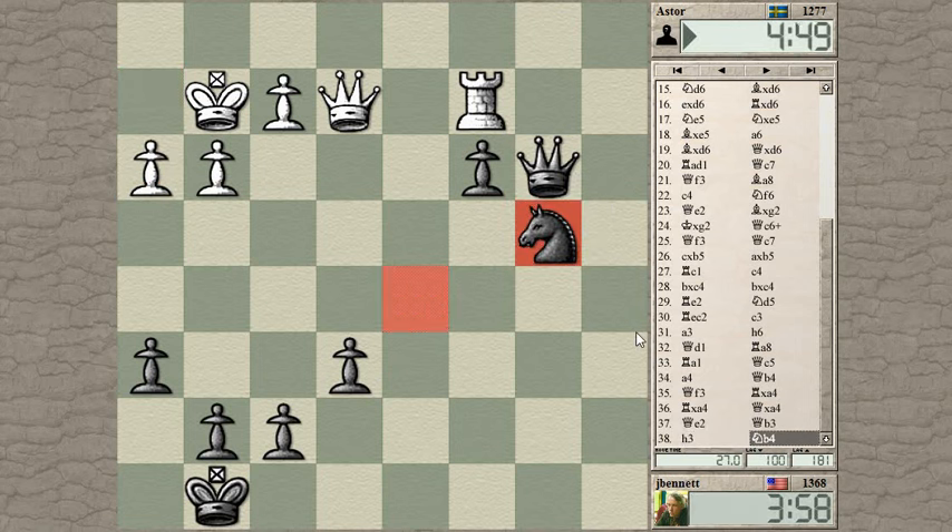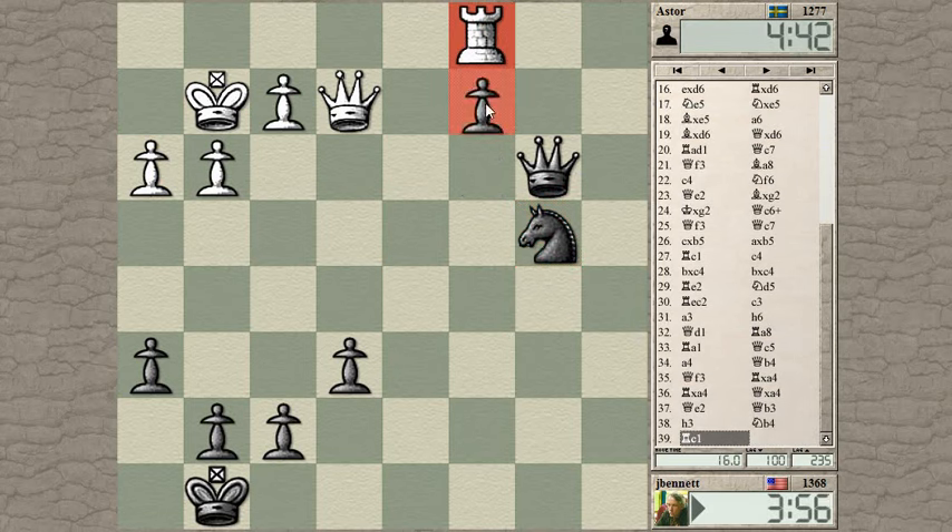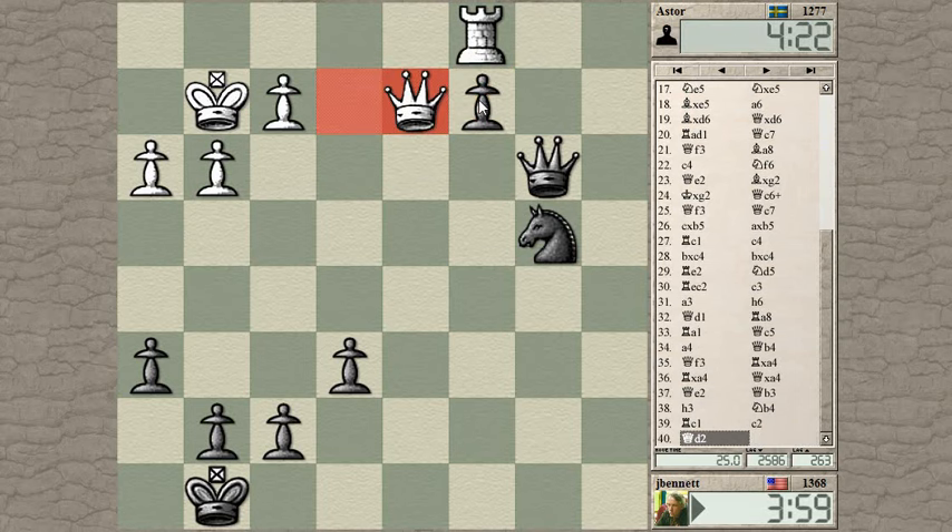There's no check on my king. My knight is defended — he could try to pin the knight but I can take his rook with my queen. So all the way to c2. If I play queen to b1 — no, I have to play knight there, and that would be tricky because he can take the pawn. He keeps the queen there.